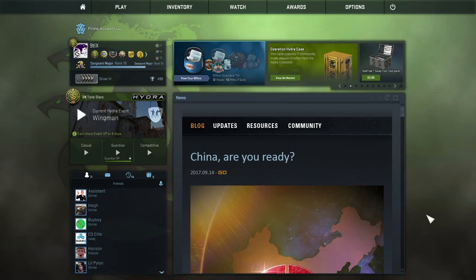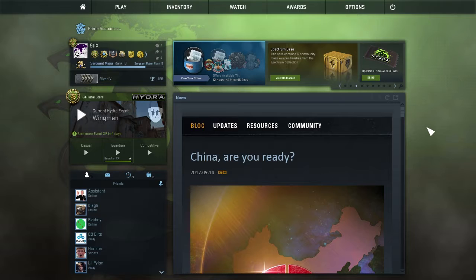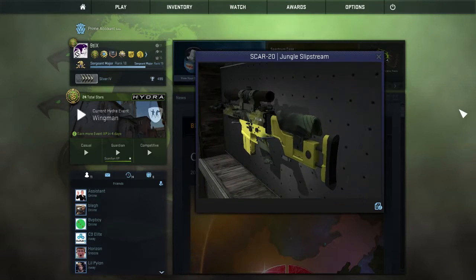I'm not gonna lie, I did not expect this. Like a case? Already? Operation 8 isn't even over, and let alone a good case? Valve, you're too kind. Alright, so today I'm gonna be going over the best skins from the new Spectrum 2 case, and of course we gotta start with the best skin in the entire case, which is, without a doubt, the SCAR-20 Jungle Slipstream.